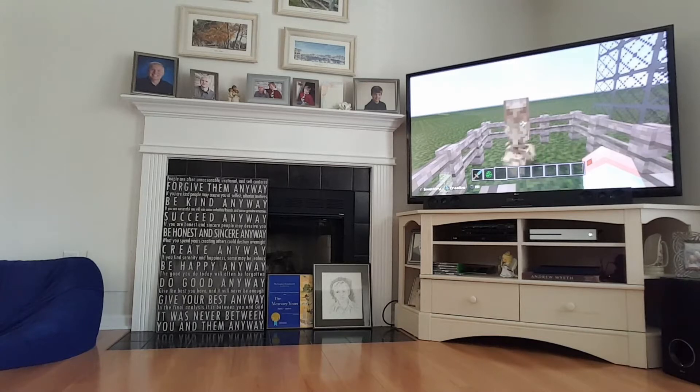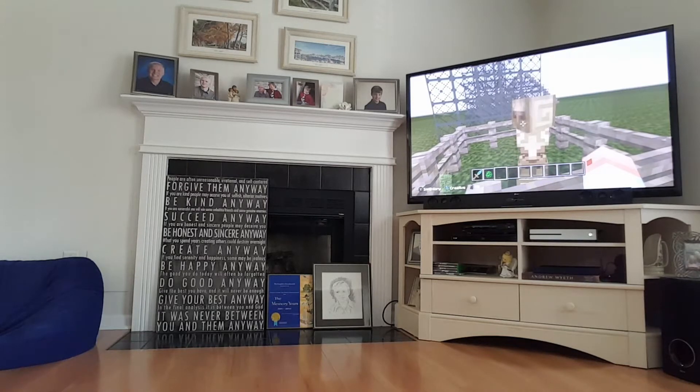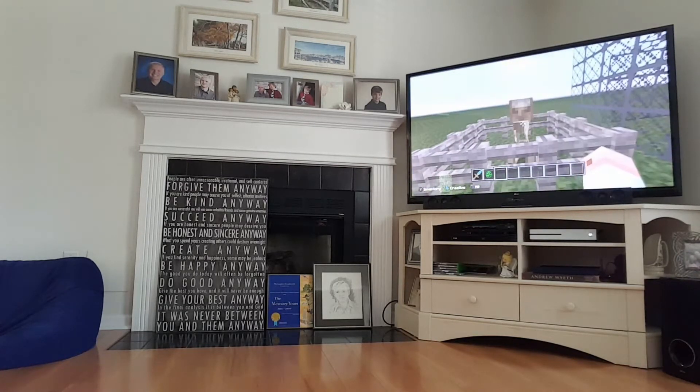This is the Creeper on the Skyrim Texture Pack. It's got a different face and it's got spirals on its head. It's obviously not green — it's a different color, a yellowish brown.